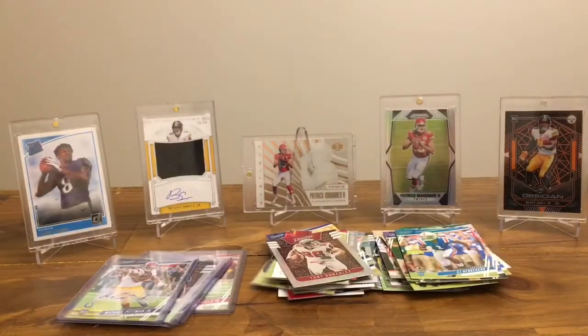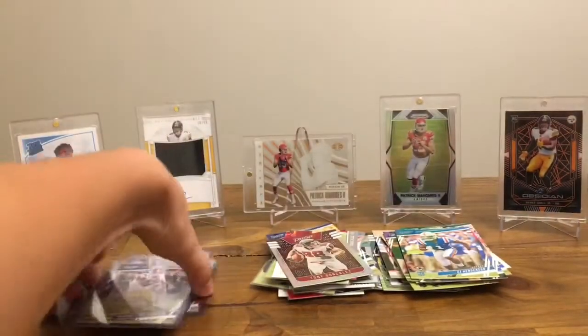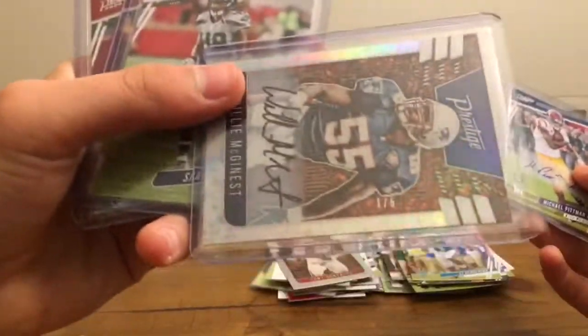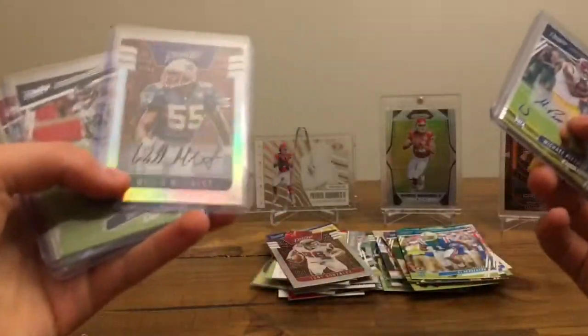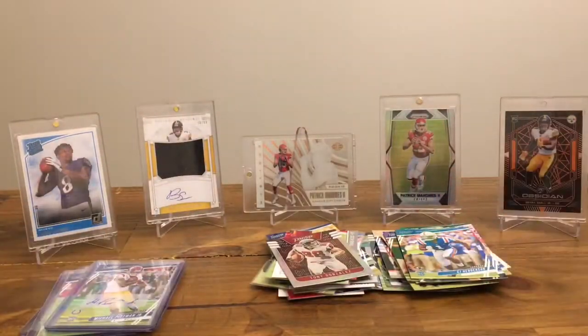So that's some Prestige mega boxes. I think they're a good buy, especially when you pull like a Michael Pittman out of five, a Willie McGinnis auto, and then some cool other autos. And you get a bunch of numbered cards too. So I think that's a good product to buy. Thanks for watching — if you're not already a subscriber, hit the subscribe button, hit the like button, and comment down below what you think. Thanks for watching.